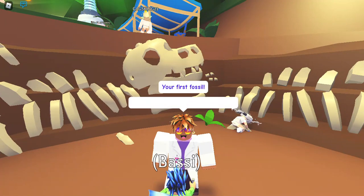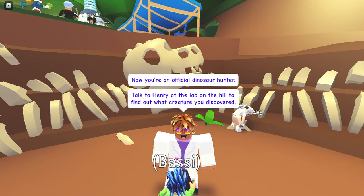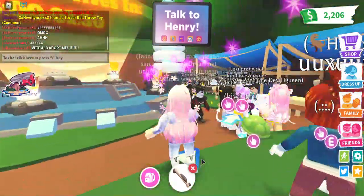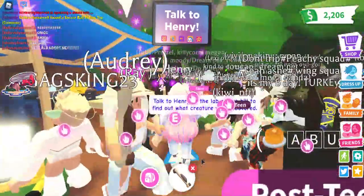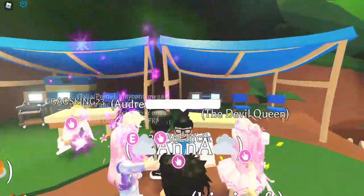Your first fossil — you're an official dinosaur hunter! Talk to Henry at the lab on the hill and find out what creature you discovered. Okay, where is he? There he is — my goodness, look at how crowded it is. A perfect fossil! Let me just run and analyze this.